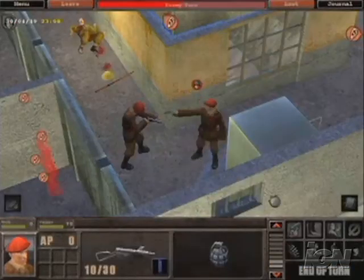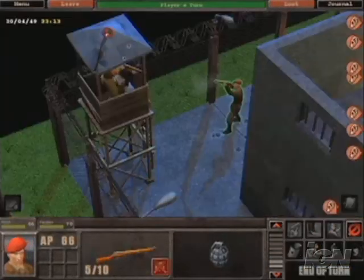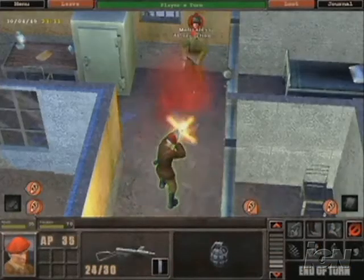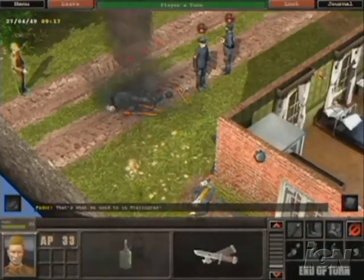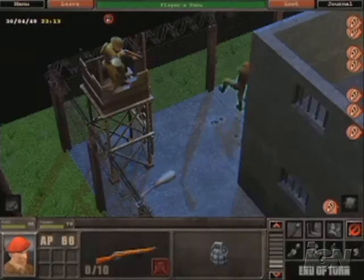Mousers, machine pistols, Uzis, and Soviet sniper rifles are just a few of the more than 90 authentic weapons to be featured in the game, along with a complement of spy gadgets and secret weapons.